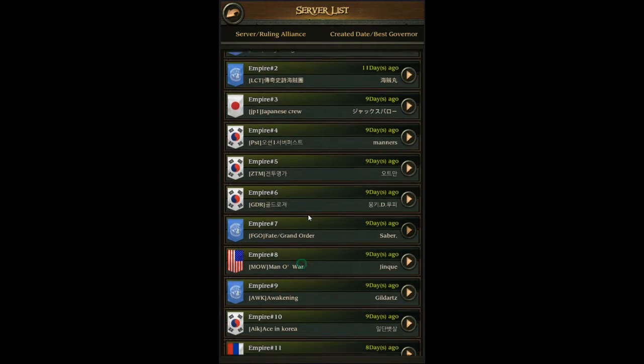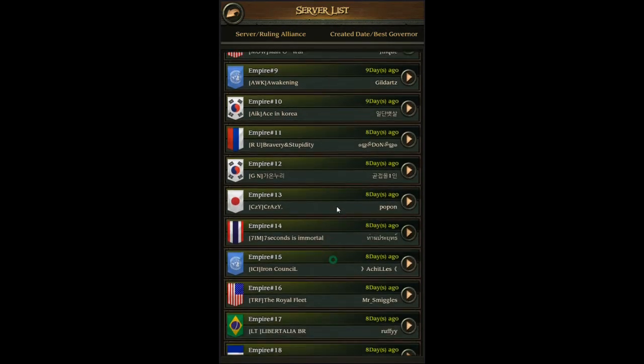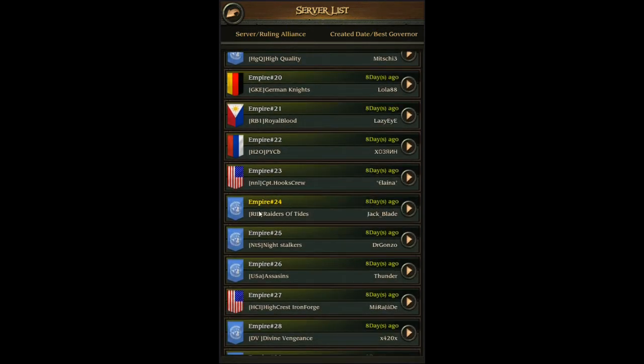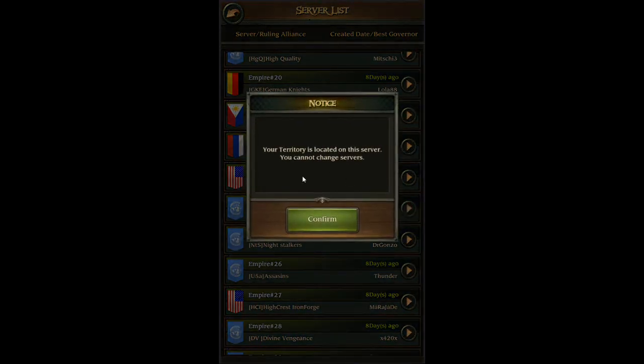You just scroll down through here looking for the server that you want. If you guys are looking for me, you're going to go to Empire 24 and the highest alliance. How you get your alliance name on here is determined by the amount of power an alliance actually has — so if you have the highest amount of power in the whole server, that's how you get your alliance name displayed. So you guys are looking for Empire 24 and the RID alliance for the moment. After you find that, you're going to click this little button over here, and that is going to take you to the stuff that will jump you to that server.